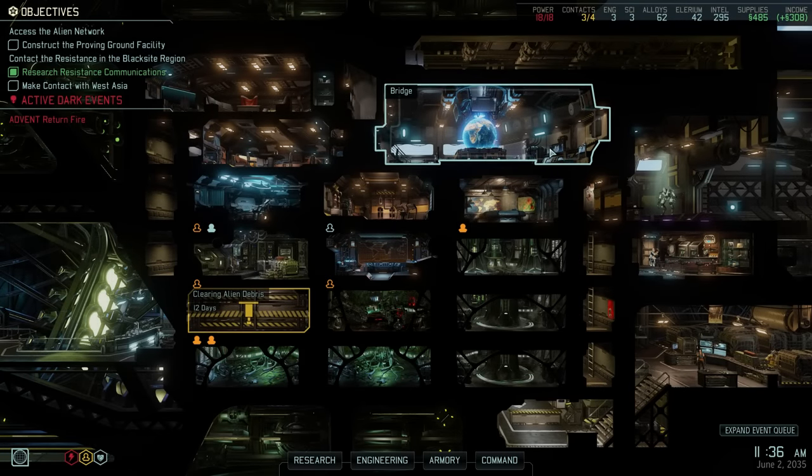Hey there and welcome back to XCOM 2. My name is Pete and today we complete another episode of our Legend Iron Man walkthrough of XCOM 2 War of the Chosen. Last time we left off after a pretty difficult guerrilla ops to counter the signal-jamming dark event. We also had our first encounter with advanced advent troopers but we were able to successfully defeat them and recruit another scientist in the process.